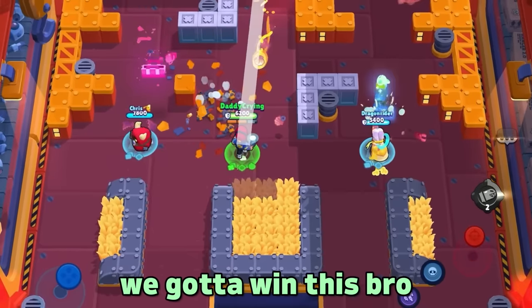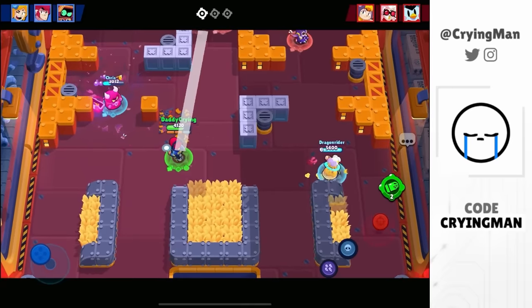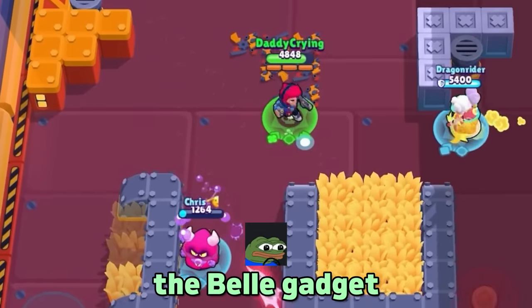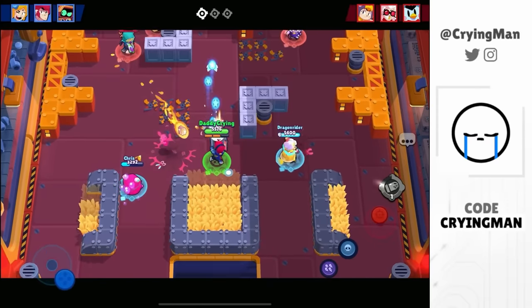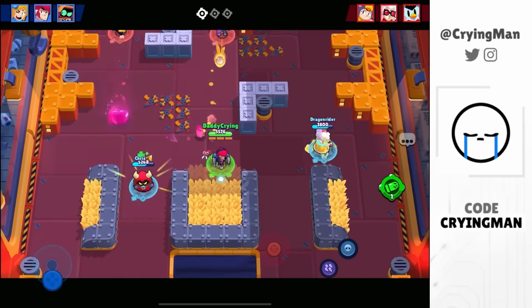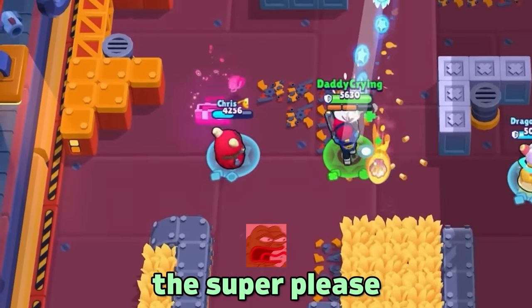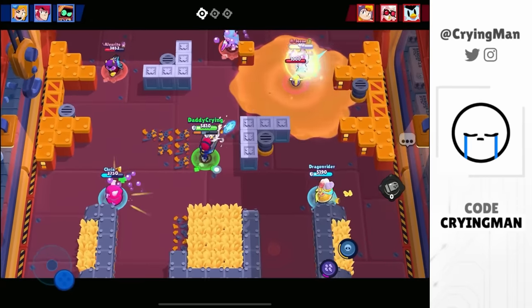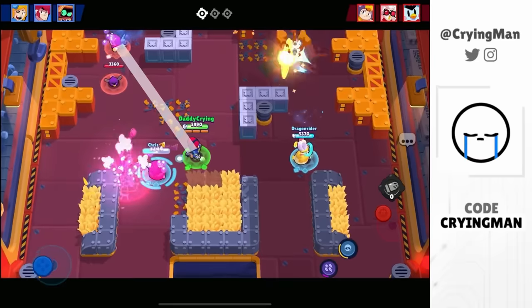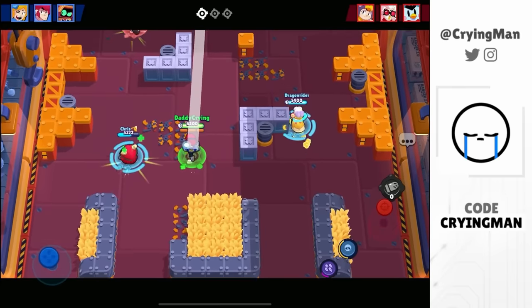We got a Challenger Cult skin too, we gotta win this. I missed the one tile of the wall but I have two more gadget charges — gonna break this wall. Watch out for the Bell gadget. That was pretty close, I missed the one tile again. I need to learn how to break the walls. Our RT needs to play more passive, don't fire the super. Good try by Piper but he missed the gadget.